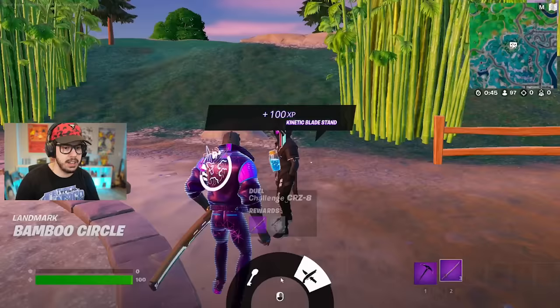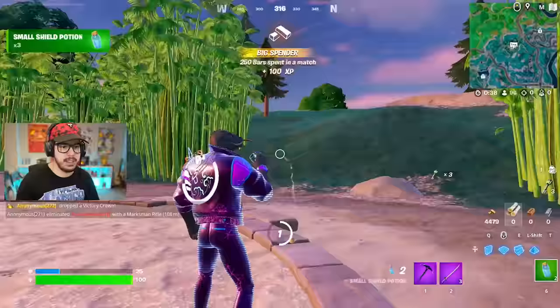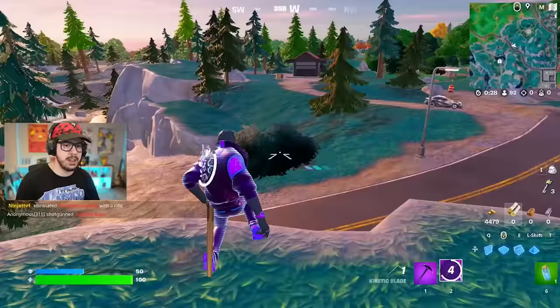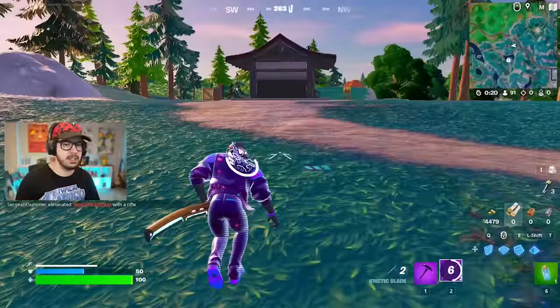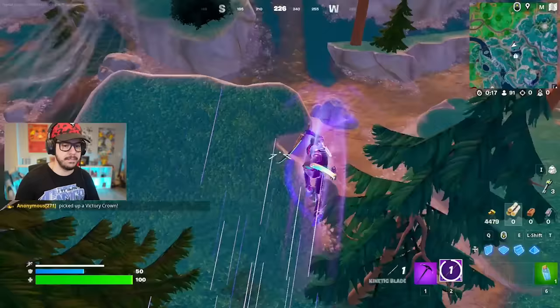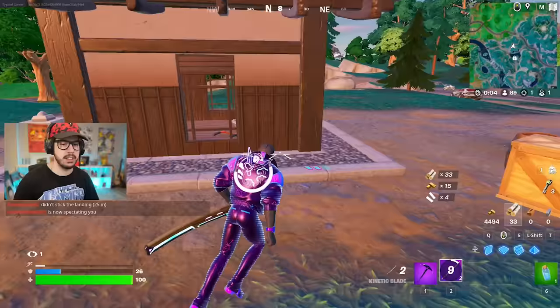We're going to get a kinetic blade to start things off. Thank you very much. I'm going to go ahead and buy a couple keys, pop these minis. That guy probably landed by the wolf's sign there, so I'm just going to move over here. Looks like there might be somebody in that house or shed. I'm going to try a little sneak attack and run a little faster - go directly at him! That is wrapped for you. First elimination. Easy peasy. Let me get the shield cake going.